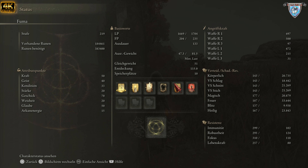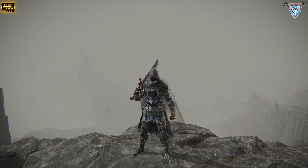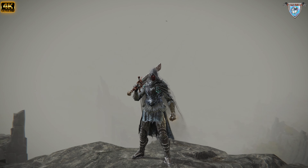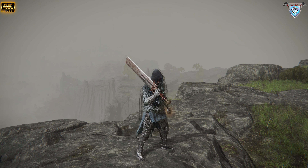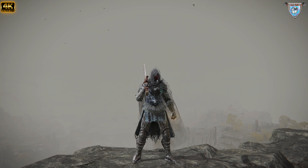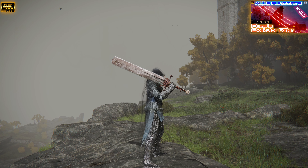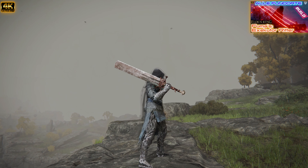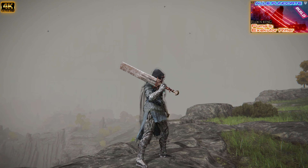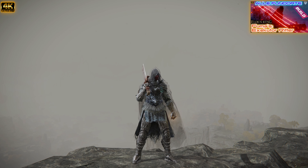Das ist natürlich ein Endgame-Build — Level 150 braucht ihr auf jeden Fall. Das Bild ist nach dem aktuellen Patch 1.04 rausgekommen, oder ich habe danach auch gebastelt. Es hat nichts an Stärke verloren. Das Schwert hat durch den Patch einen ganz starken Buff bekommen — mein Video über den Exekutor-Ritter. Das zieht ihr euch auf jeden Fall rein — richtig stark geworden.